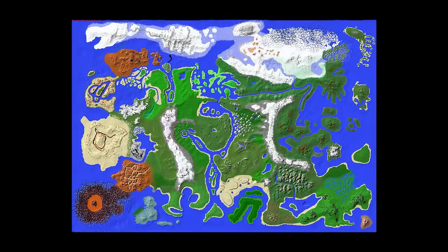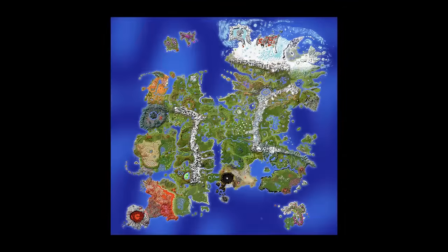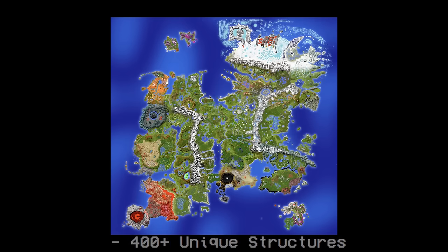Its current version is a far stretch from the first one. Primordial is 12,000 by 12,000 blocks. At the current version of the map, there's over 22 different biomes. It has handmade caves and randomly generated caves, 13 populated towns and cities, and over 400 unique structures.